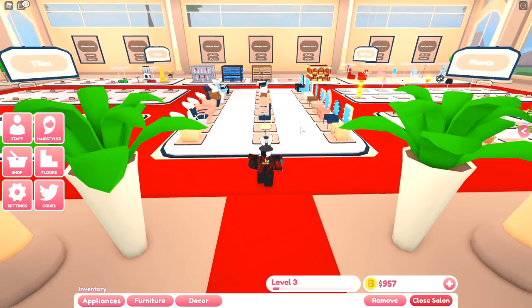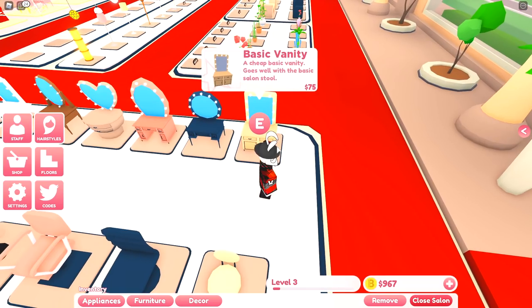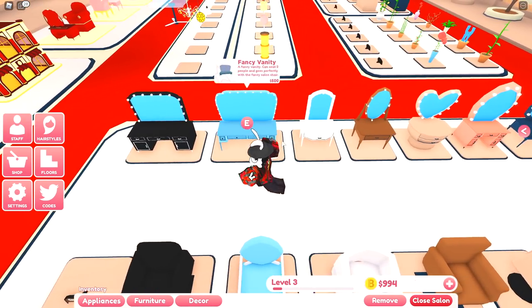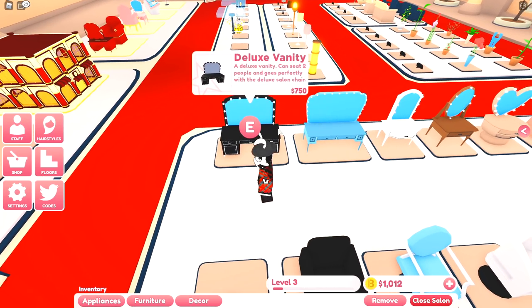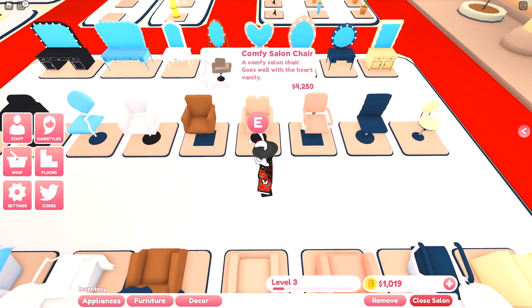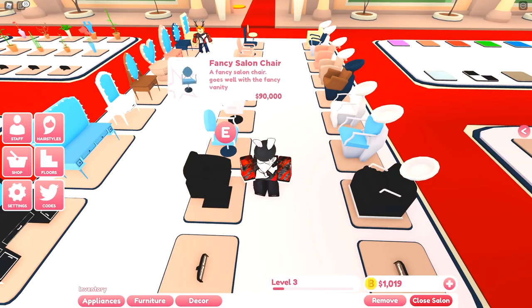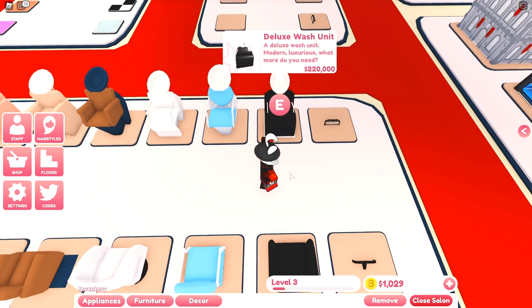We also have most lifetime bits, highest level, and customer serve leaderboards. There's space for another leaderboard that seems currently empty — should be interesting to see what they add. Here is the store and there's quite a bit going on. On this side we have the vanities — the mirror things that go in front of the chairs. The most expensive vanity, the deluxe vanity, is only 750, which is pretty reasonable.